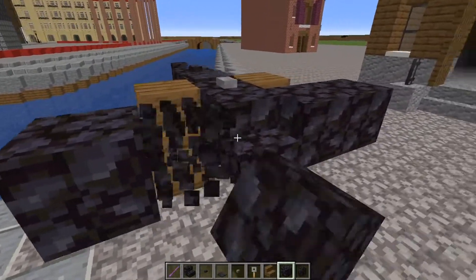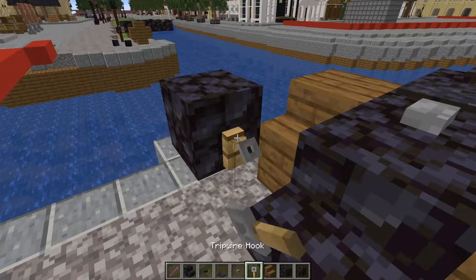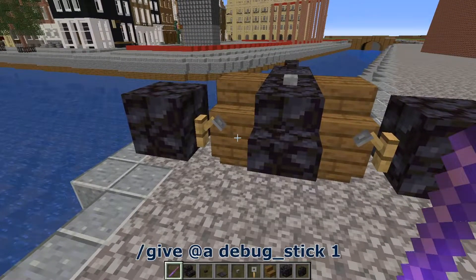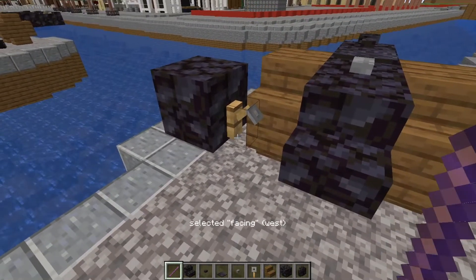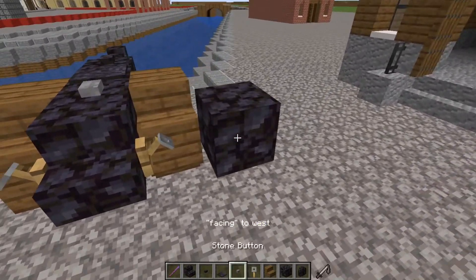And to top it all off, I'm going to place full blocks over here and use the trip wire hooks, which I'm going to set in place with the debug stick. Just like the street lantern in another video, you don't need to use any world edit tricks anymore — you can do almost anything you want with the debug stick. Let's see if it's on facing — now it is, and now it's in place.